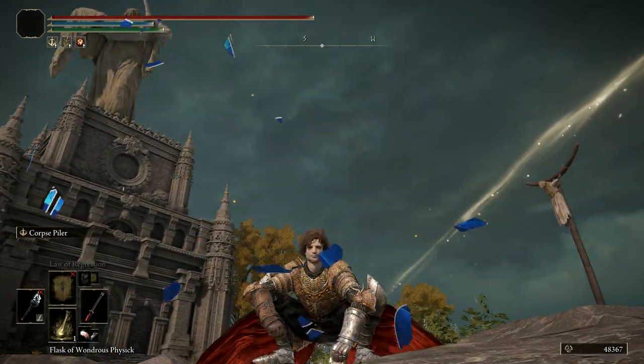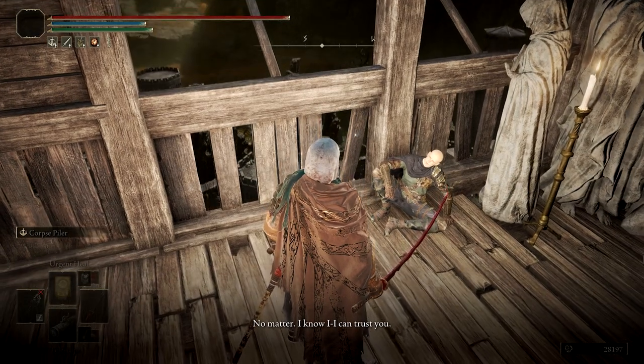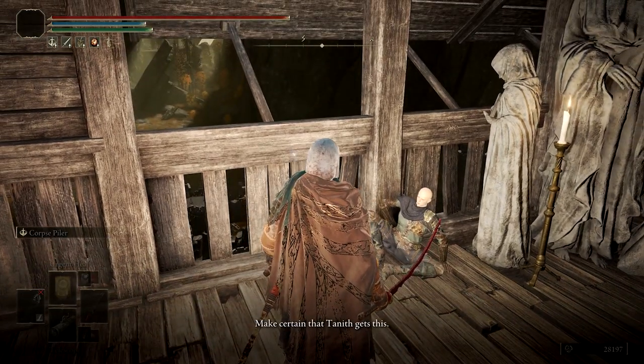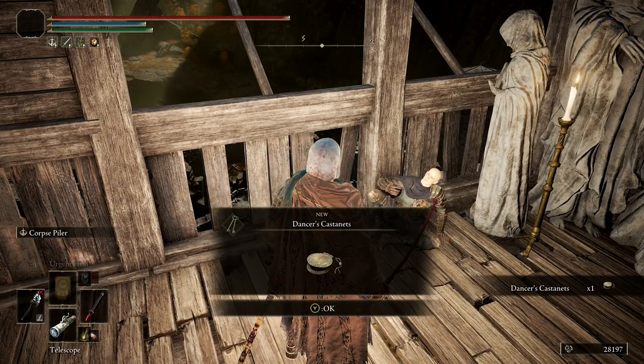The Patches crouch gesture is now obtainable in Elden Ring. To get it, you'll first need to complete the entire Patches questline up until Patches gives you the Dancer's Castanet at the Shaded Castle and then disappears. If you haven't completed Patches' questline yet, I have a full guide on it and you can find a link to that in this video's description.